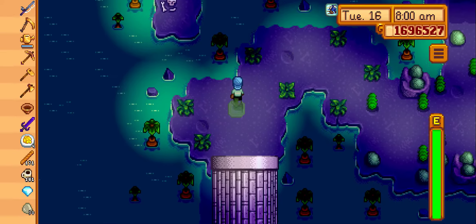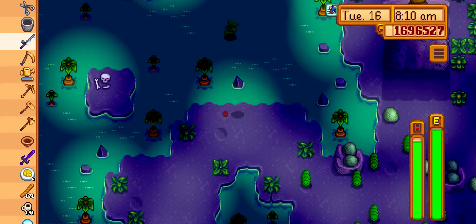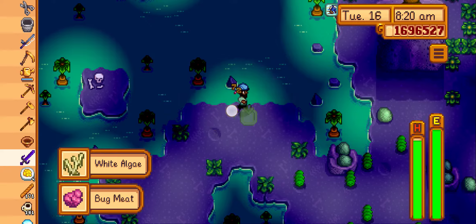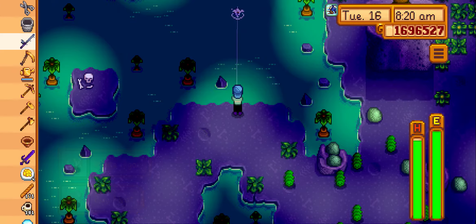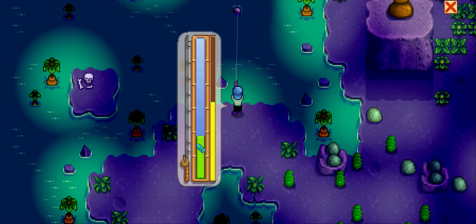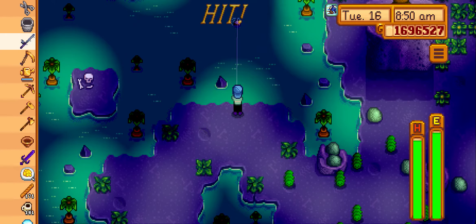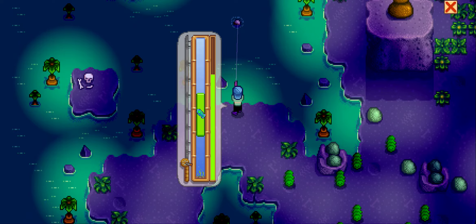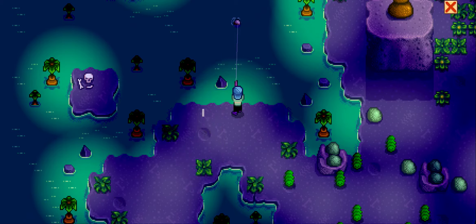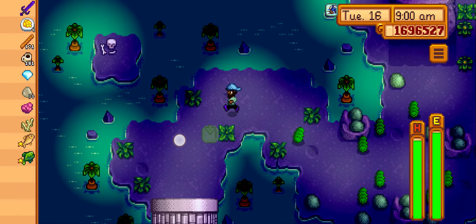After completing the quest you can access this location. What you have to do is find that fish. We caught one there — that one was carp, but this one here — this slime, this is the fish, the Slimejack. You can put one Slimejack per fish pond and they will populate over time.